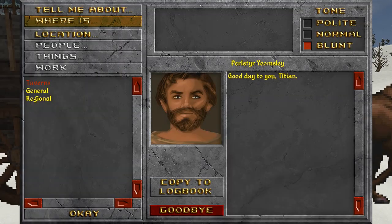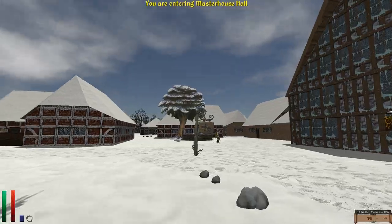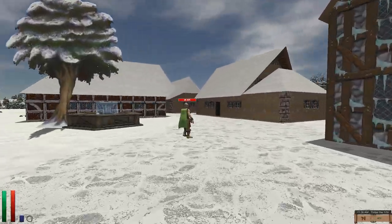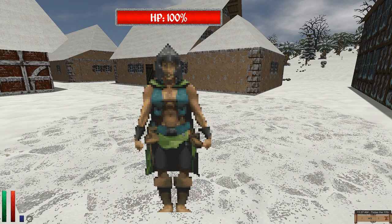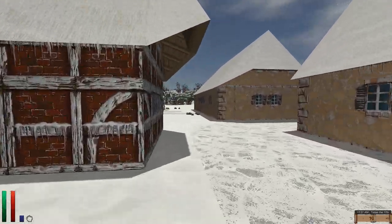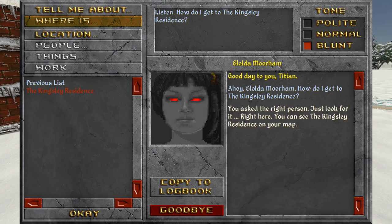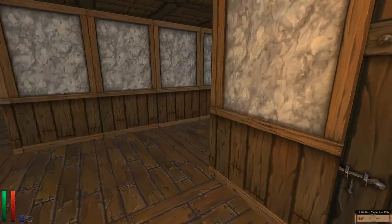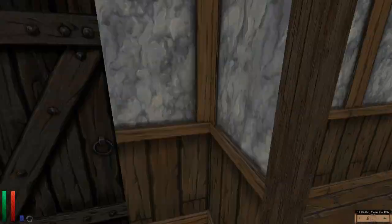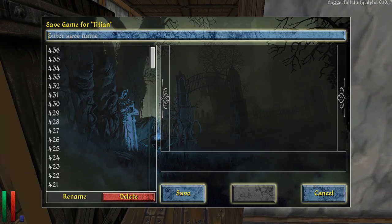We're now looking for the Kingsley residence, which is north. Keep going north. It's on our map — it's this building right here. Perfect. Now let's find the Cartographer. It'll be one of these two that will give us the instructions, so we'll save right before we get those instructions.